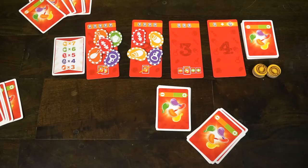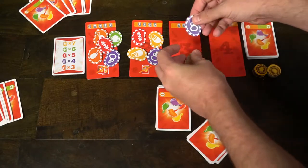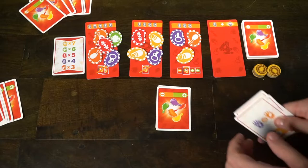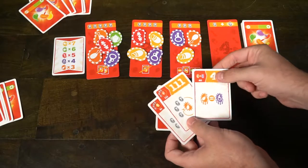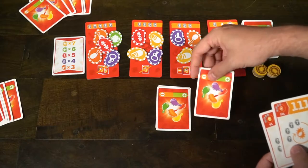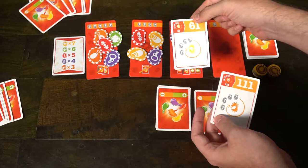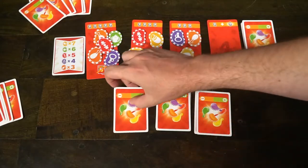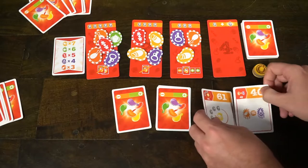In the third phase you'll take out three more chips from the bag and place them down. Then the unique twist comes in: you're going to choose two cards in your hand and put them face down on the plus side, and take one card and put it on the minus side. Once you and everybody else have done that, you'll move on to the last phase of the game.